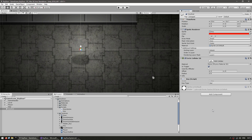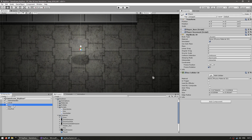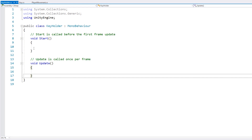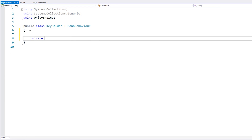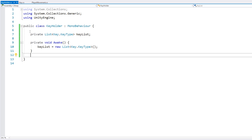Now that we have our keys, let's create a script to hold them. So let's make a new script and we're going to call this one the KeyHolder. This one will go on the player, so go on the player and drag the script. Here we want to hold a bunch of keys. The way we're going to do that, let's make a list — a list of type Key.KeyType — and this will be our key list. So we have a list of keys and we instantiate it on Awake.